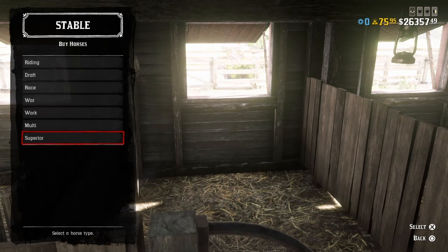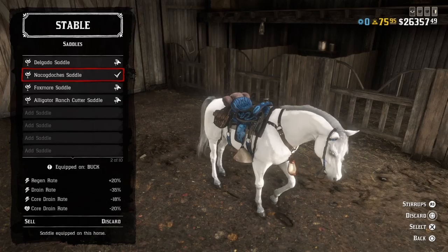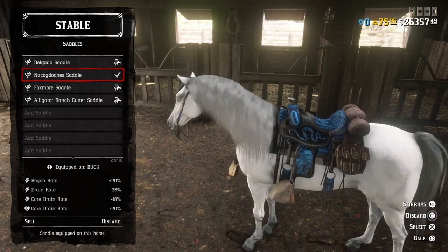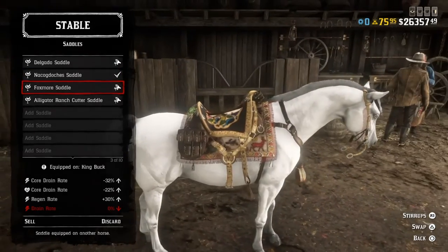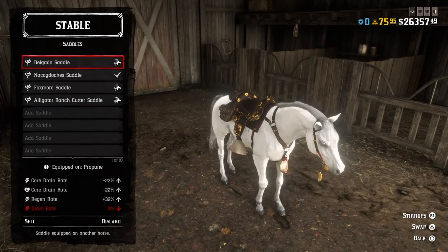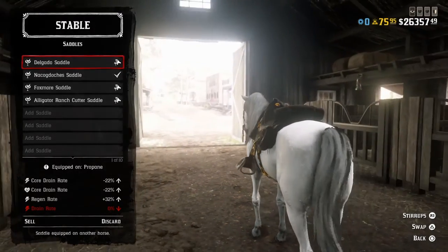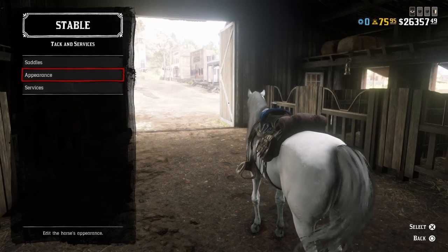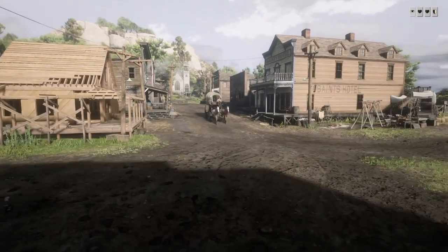For the best saddlebags, under tack and services for saddles, this is still the best one in the game — the Nacodoches saddlebag. Everyone says a newer one is better, but it's not — you can't customize it, it has really good stats but you cannot do anything with it. Another good saddle is the De Largo Doe saddle — I probably just butchered that, and if any of my viewers are Spanish speaking, I apologize. Now that we've covered horses and which ones to go for, let's head to the gunsmith.